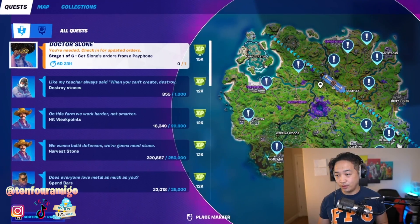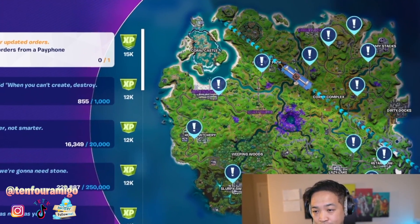Hey guys, how's it going? We're just going to get started on our new quest, week 5. First, what we're going to do is stage 1 of 6, which is to get Sloane's orders from a payphone. Let's get started. You can go to any of these sites. I'm going to land at Pleasant Park.